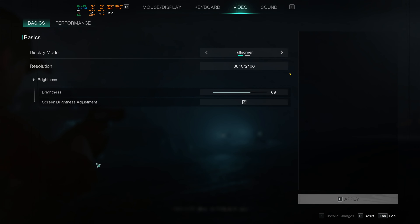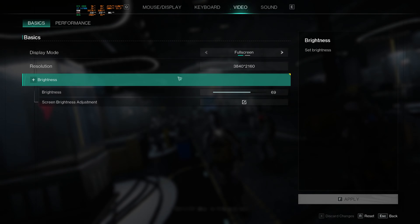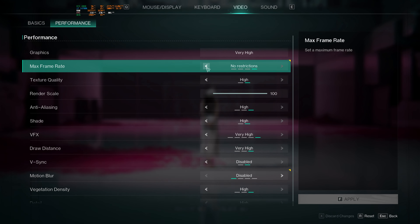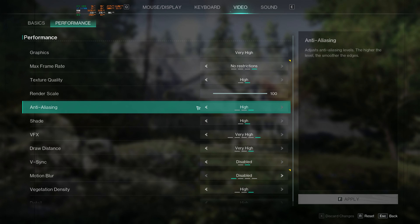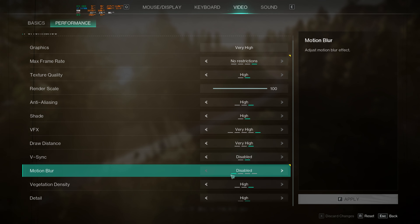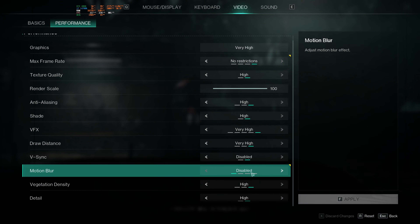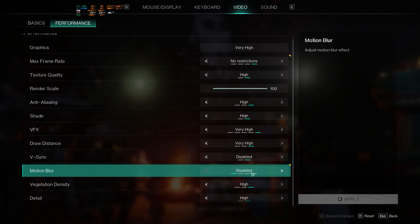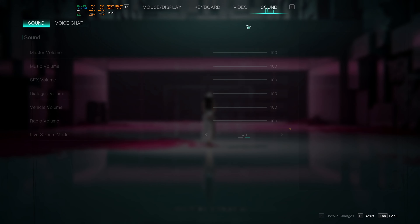We already have everything set up. I haven't played at all, but we're running in 4K on the RTX 4080 with the i7-14700K. I turned everything up, turned off the default frame restriction of 60 FPS, and also turned off motion blur. As a creator, that is definitely something you want to turn off because trying to get a screenshot from something with motion blur on it is ridiculous.